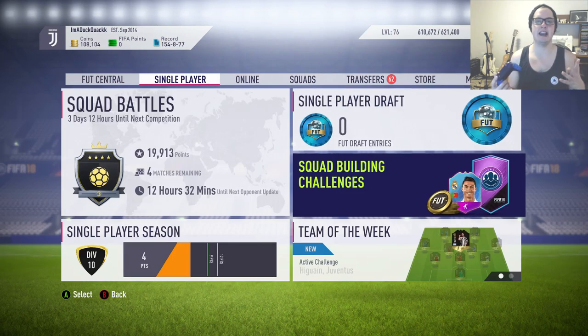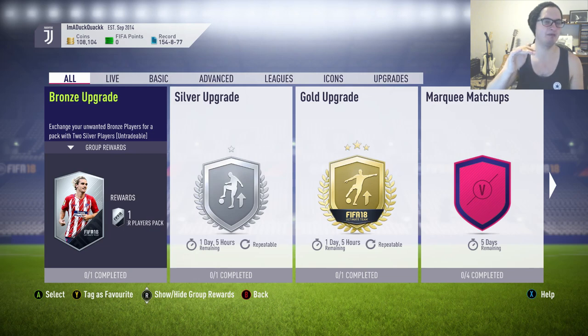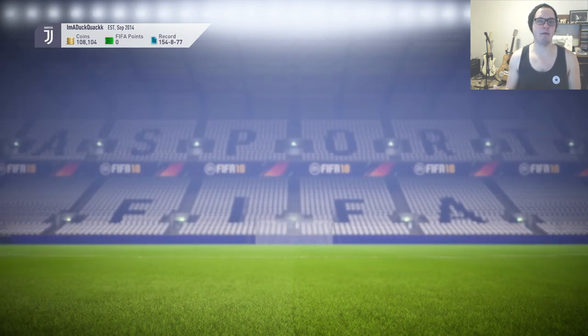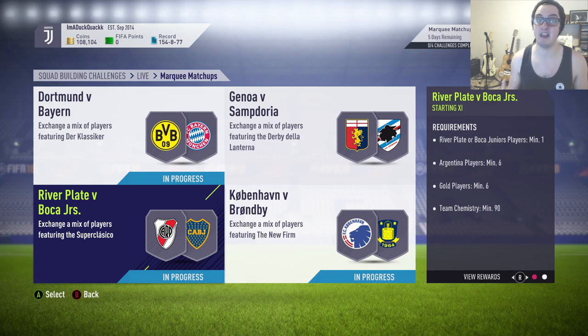Both Genoa and Sampdoria carry the same dynamic as the Dortmund side of the Bayern game — the Dortmund players didn't move too much, and it's the same with Sampdoria and Genoa. Both fall into the Dortmund category, so neither rose too much because there are tons of cheap available gold, bronze, and silver players. You'd kind of hope for a lucky requirement, like a higher team rating so you'd have to use gold players. Based on that, I would have avoided that game — too many gold players of low rating for both teams, making it very hard to find guaranteed profit in the hype.